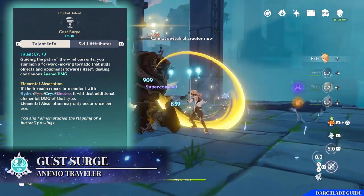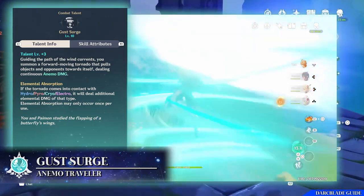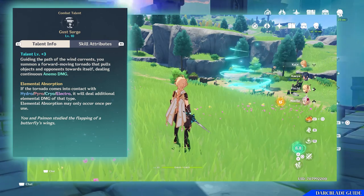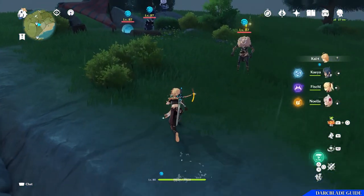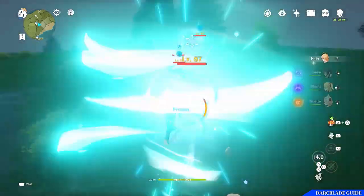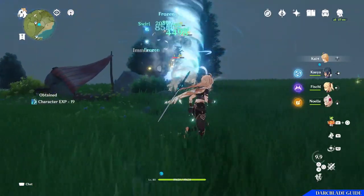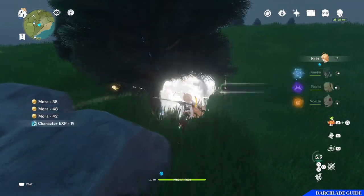Finally for the combat skills is Gust Surge, your elemental burst. When activated, you summon a tornado in front of you that moves slowly forward, pulling objects and opponents into it and dealing Anemo damage. Much like Palm Vortex, if the tornado comes into contact with Hydro, Pyro, Cryo or Electro elements, it will deal additional damage of that elemental type. The elemental absorption can only occur once per use of Gust Surge.